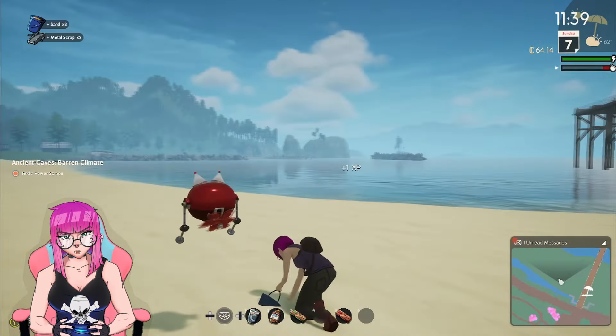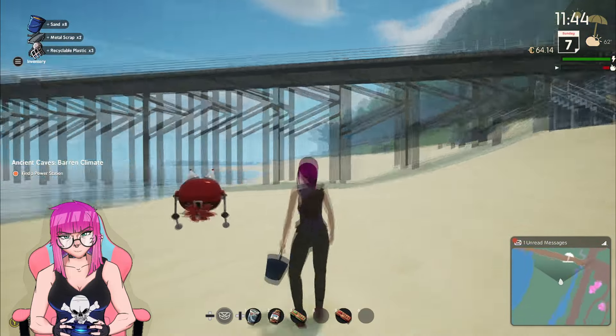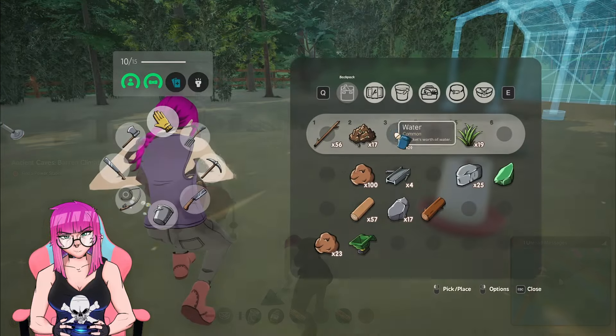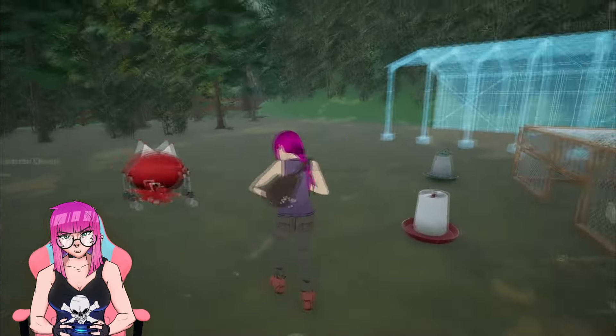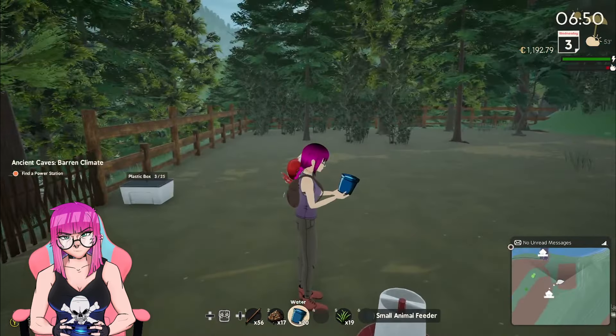Number five — speaking of the bucket, I've seen some people confused about this mechanic. Once you fill the bucket with water or sand, you then need to equip that item to use it. It will turn into a separate item in your inventory once collected, then equip, then you can use.